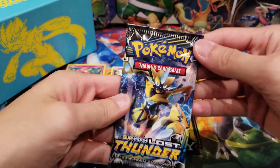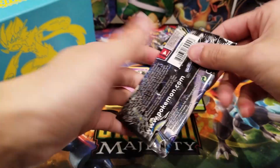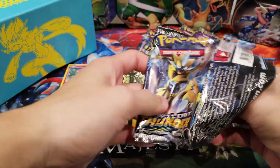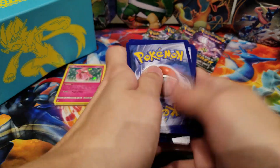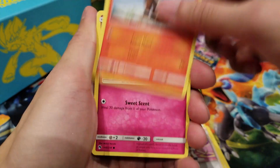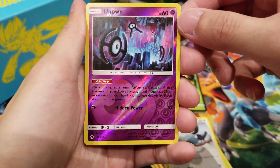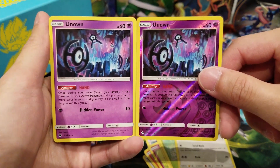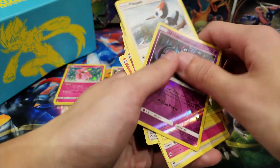We haven't opened a Zeraora pack yet, so let's open this one up. I really like the design and look of this. Really nice artwork. We got Leaf Energy, Kecleon, Sightseer, Whitney, Houndour, Cutiefly, Chinchou, Hoppip, Pikipek, and a Reverse Holo Unown. And then we got another Unown – the exact same Unown, Reverse Holo and a non-holo, back to back.